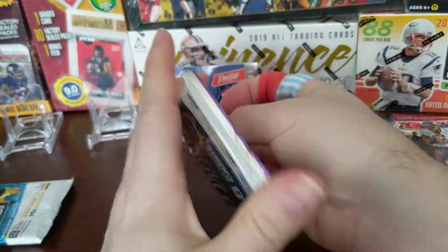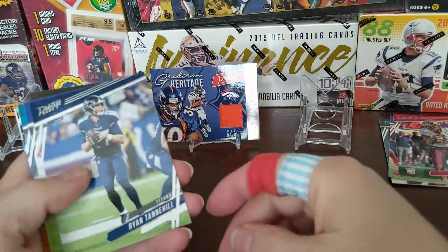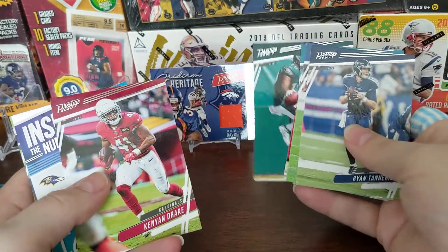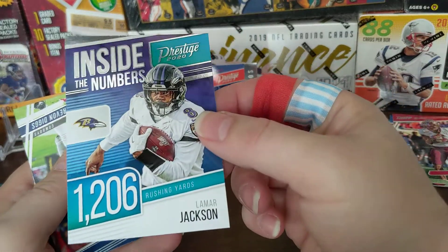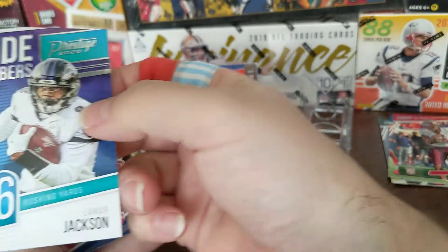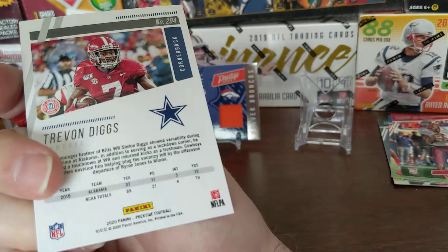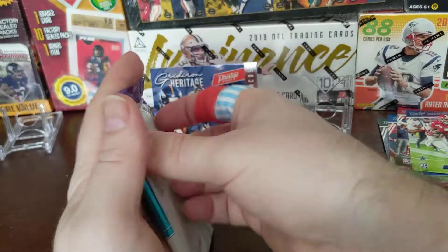Two packs left, still looking for a big rookie — hopefully one of the three big ones. Ryan Tannehill, Jalen Ramsey, Drew Lock — he looks like he's going to be a good one. Deshaun Jackson. Inside the Numbers insert. Like I said, there's ten inserts and we only get eight packs, so we're actually not going to see all of them. 1,200-plus rushing yards — crazy for a quarterback. And there's Trevon Diggs for the Cowboys. They definitely need cornerbacks; I don't know how it'll work out.